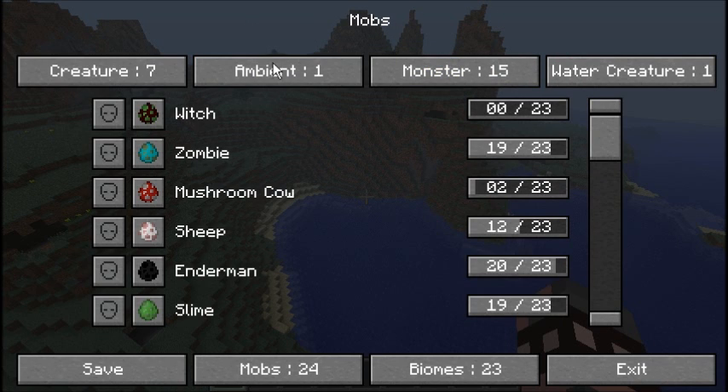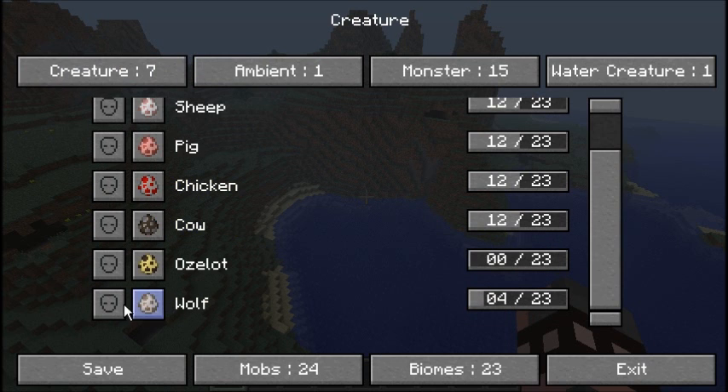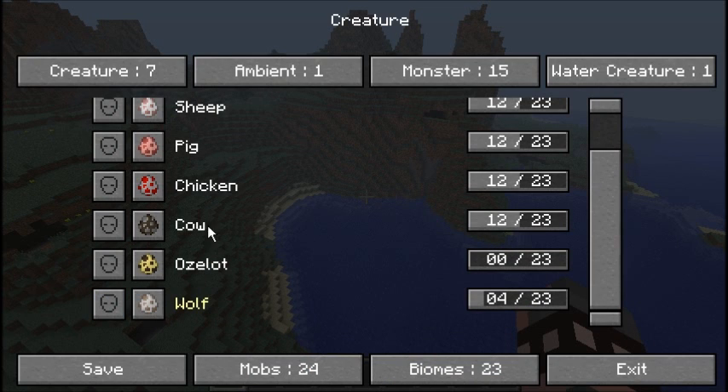So let's go to the wolf under Creatures and check it out. When you click on the little head icon you can see what the wolf looks like. It gives you the type of creature, health, whether it's tameable — yes — does it grow — yes — width, height, how tall it is, how fast it is. It gives you all these nice little facts.